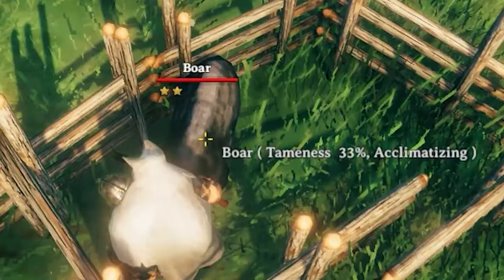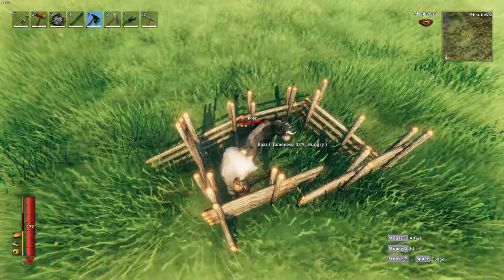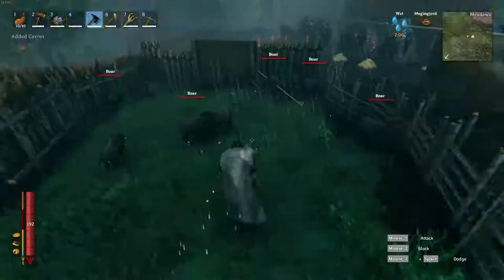You'll be able to see the percentage of tameness the boar is currently at. One piece of food will get the boar all the way up to 33% tameness. Once the boar reaches the 33% mark, it's going to become hungry again. At that point you can feed it another piece of food. In total, it'll take three pieces of food to tame a single boar, and the total amount of time is roughly 30 minutes.